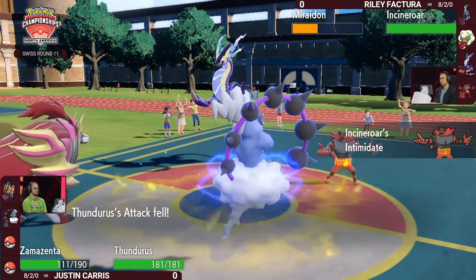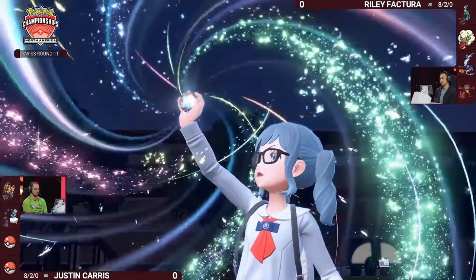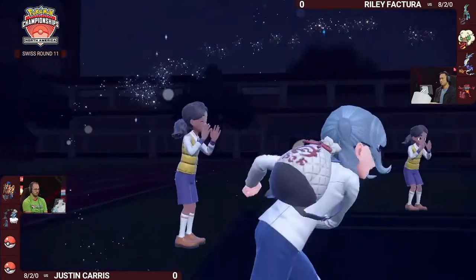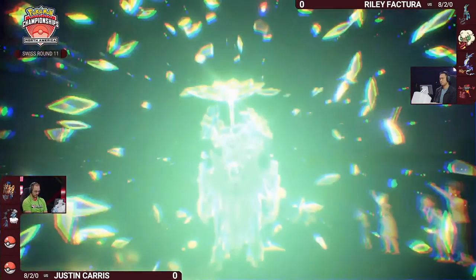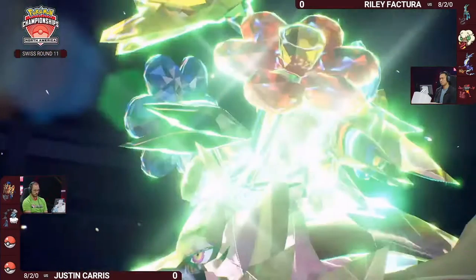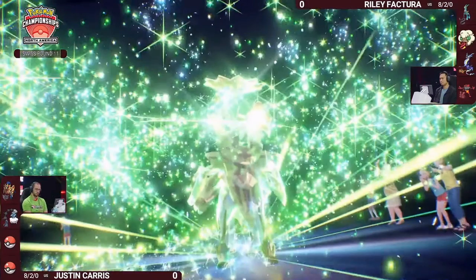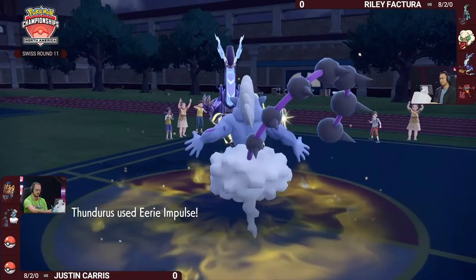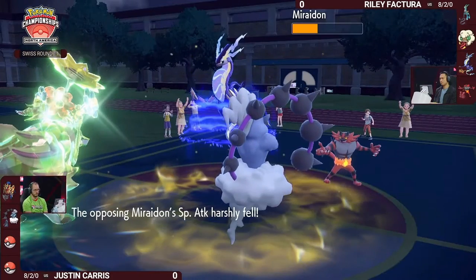Incineroar will lower Zamazenta's attack and see what else it can get done. It's time for another Tera — most likely this Zamazenta, which should allow it to resist electric-type attacks from Miraidon as it turns into a Grass type. A very common Tera type on Zamazenta, allowing you to kind of ignore Amoonguss. Eerie Impulse comes out again, lowering special attack by minus two.